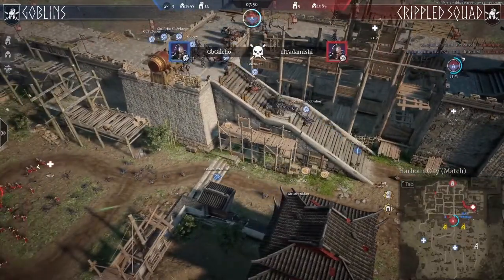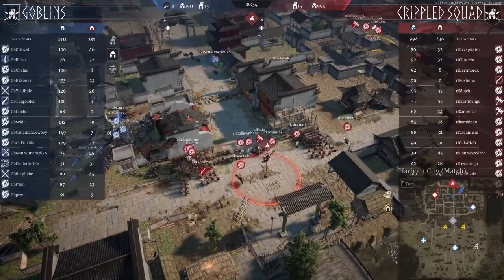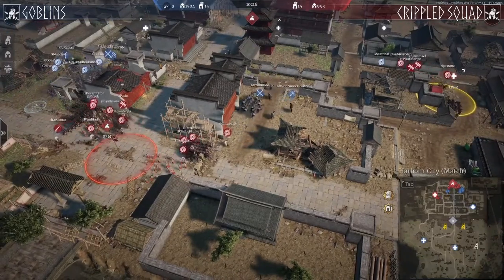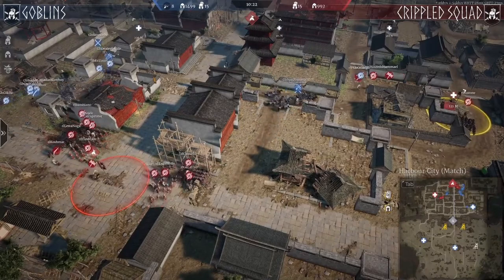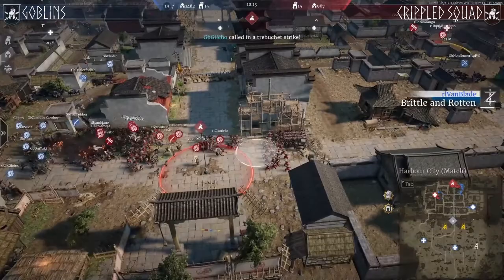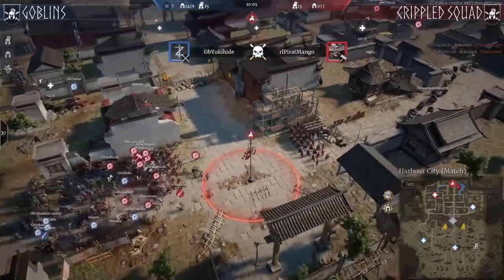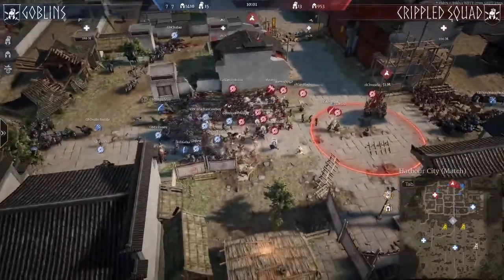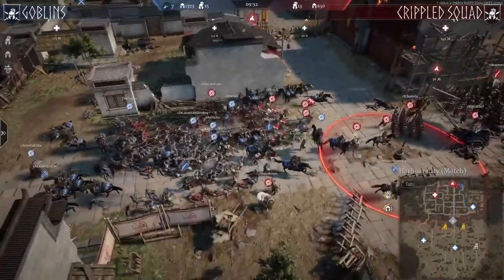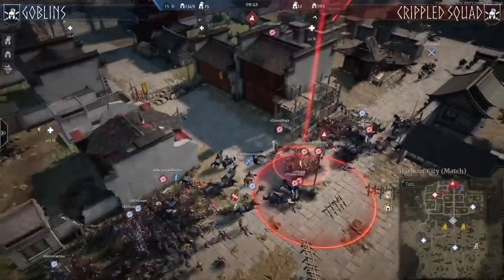Look at the players alive — only nine players alive from Crippled Squad. This is quite problematic. They are not going to defend this plus point. One cavalry is going to come from behind to try to put pressure on the defenders. Crippled Squad defending in the corner where most teams defend. Very nice cavalry push around the defenders — a lot of units have died for the defenders. Also three heroes died. This is going to be a very problematic defense.